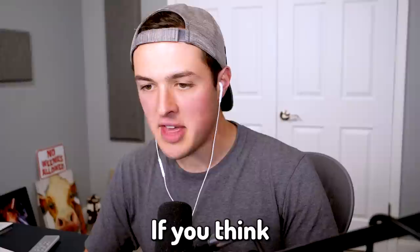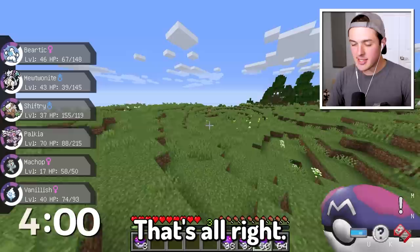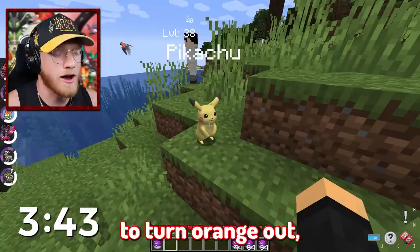Another purple Pokemon — a Moosharna. That would have been such a legendary pickup if we got the Lucario Fusion. We're going to continue moving forward. Orange. Orange. Orange. Orange. Okay, well that didn't work. I thought maybe I could hypnotize him to turn orange, but no — he stays strong.